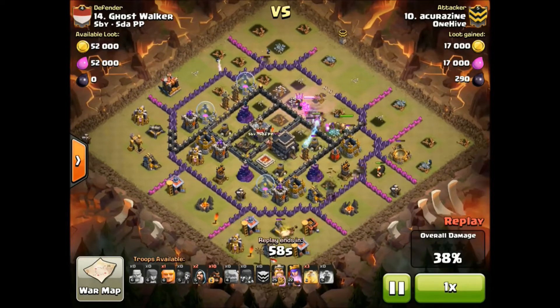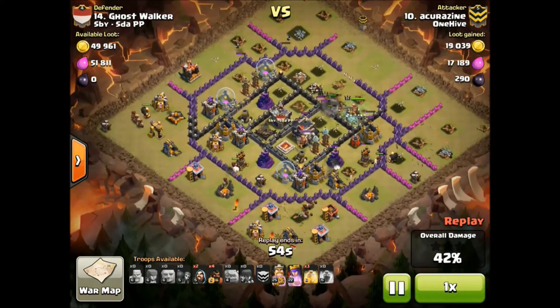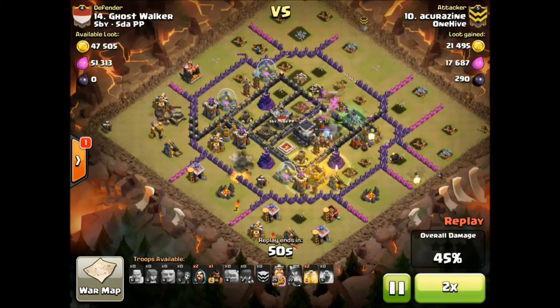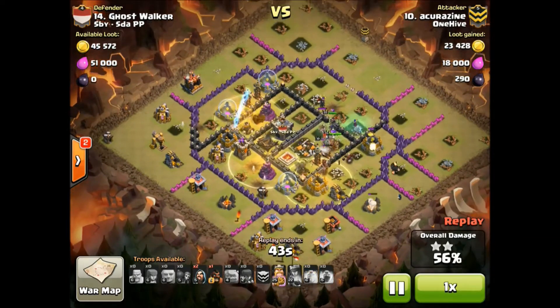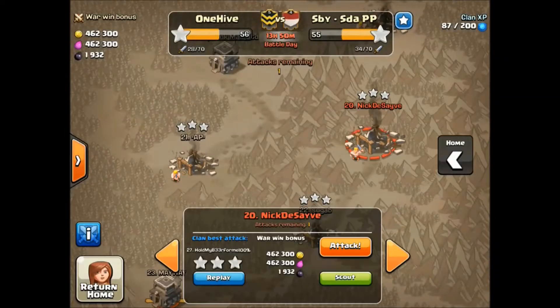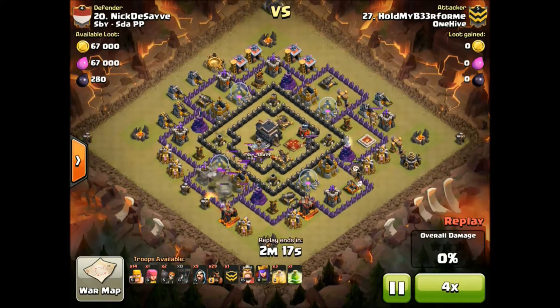Hey, what's up guys, Zeng here bringing you a new farming series: how to farm dark elixir. I'm actually trying to get my heroes up to level 30, so I wanted to show you guys what I'm doing and my journey. The army typically consists of barching and 12 giants with no spells required, so save them for your zapping. In my opinion, this type of army is both relatively effective and easy to deploy.